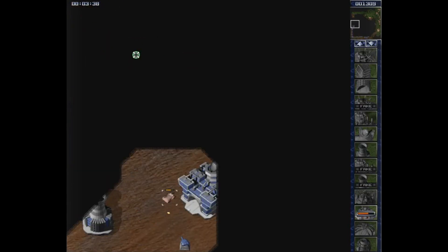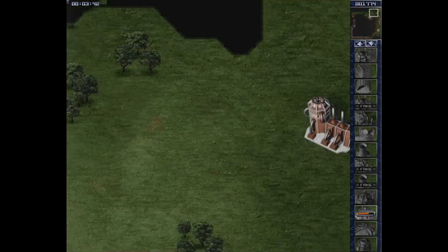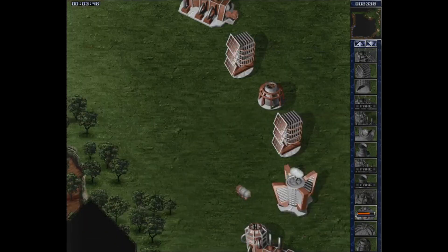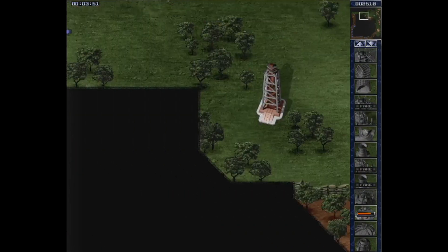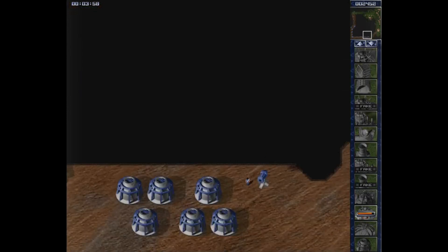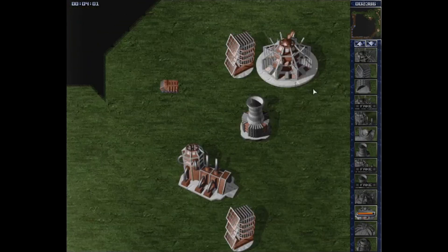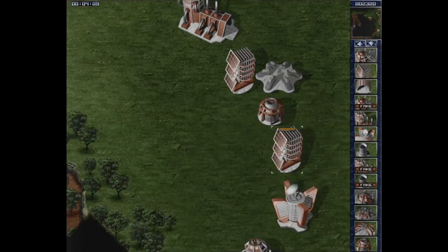I wonder whether I can smuggle some infantry in there and just blow all of that up. It could actually work - that's just about insane enough to work. But is it worth it? This guy is not particularly fast so we might do that at one point but not anytime soon. You were supposed to just go straight through here - that's going to get you killed 100 percent.